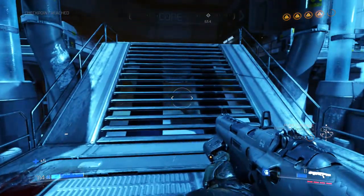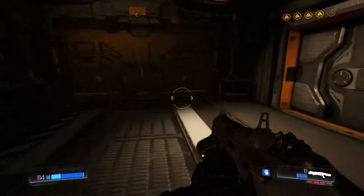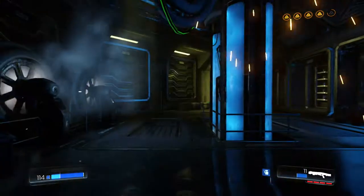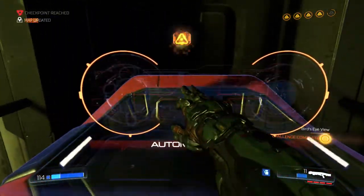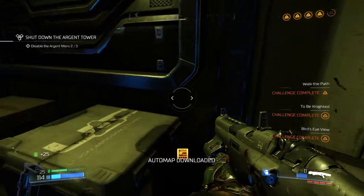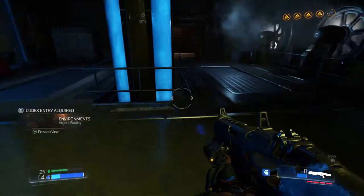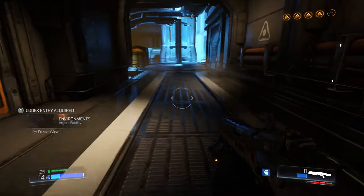We're upgrading the rune stone - 21 of 25 now. We're going to make our way into this room and find the auto map at the other end - it's also a secret. And that is all three of our challenges now complete: Walk the Path, To Be Knighted, and Bird's Eye View. So we can generally get on with just upgrading whatever we need to upgrade and not worry about the challenges at all.